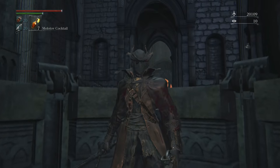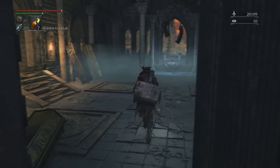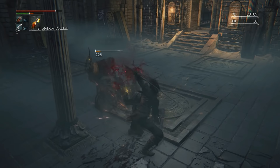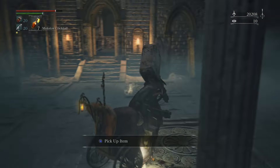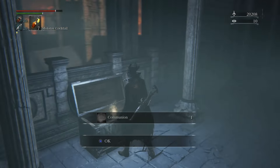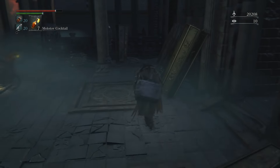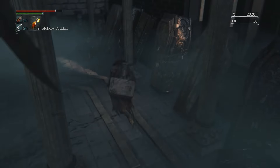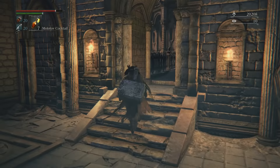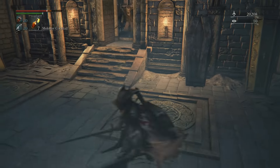I have 20,000 echoes right now so the goal is to get 40,000 to buy the weapon and see if it's good. I'm taking this elevator up because I think this is what I was supposed to be doing from the very beginning. Oh man, a wheelchair guy has a gatling gun — that is crazy! There's a chest here so let's open it up and see what's inside. I'll look at what I got later.